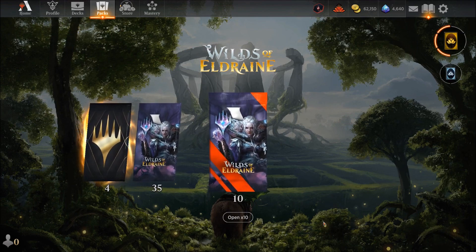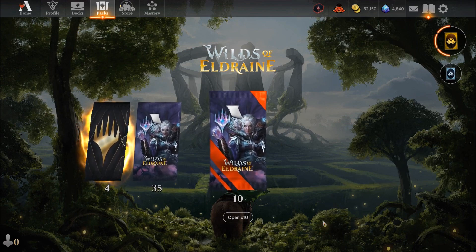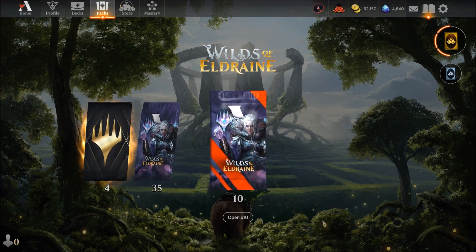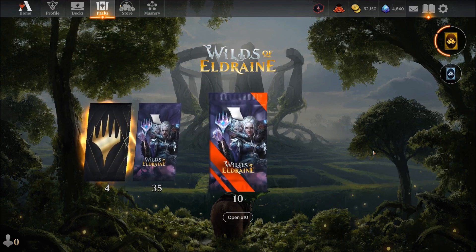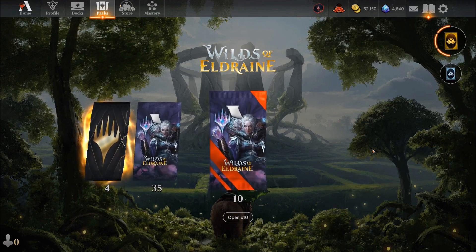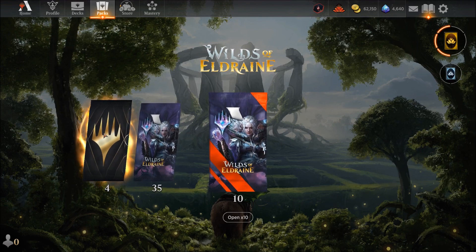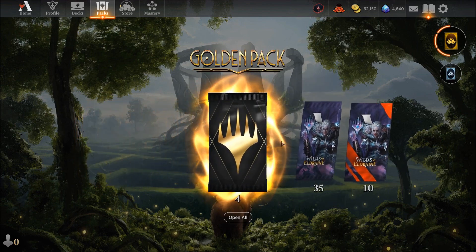Welcome back to another Magic the Gathering pack opening. This time we're opening Wilds of Eldraine. Last week we did a full pack opening of all the packs, which did take a while. As for decks, I'll be looking into upgrading or fixing them, since half the decks I was working on will no longer be effective — some aren't usable in alchemy, some only in alchemy, and some in standard. We have 10 mythic packs, 35 normal packs, and 4 gold packs, so let's start with the gold packs.